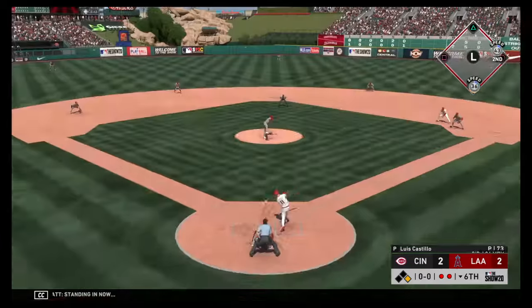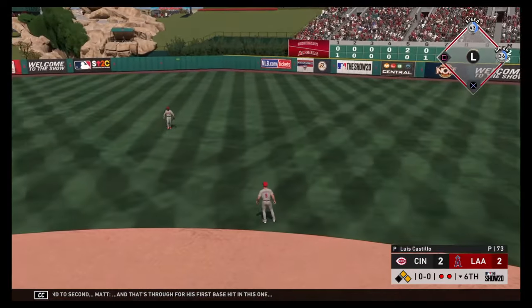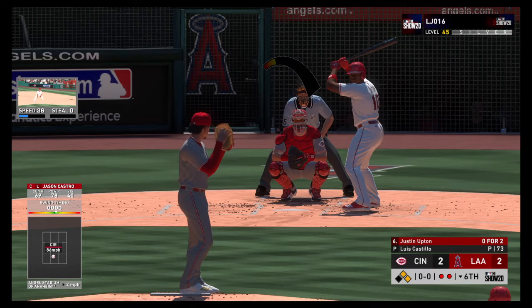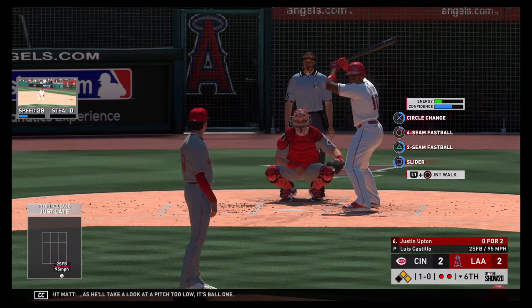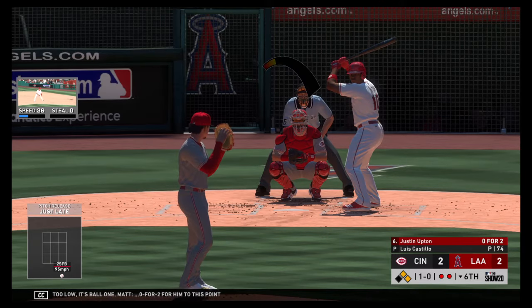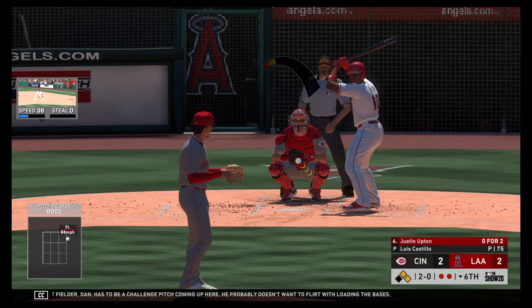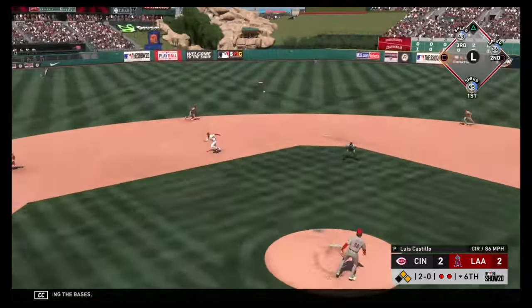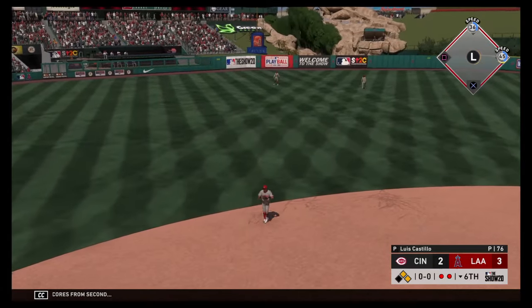Standing in now, Jason Castro — he rips it on the ground to second and that's through for his first base hit in this one. Next to hit, he'll take a look at the pitch — too low, ball one. He's 0-for-2 to this point. Two-and-0 count for the Angels left fielder. Has to be a challenge pitch coming up — probably doesn't want to flirt with loading the bases. Hit hard towards center — oh and it eats him up a bit. The run scores from second — it's a 3-2 ball game.